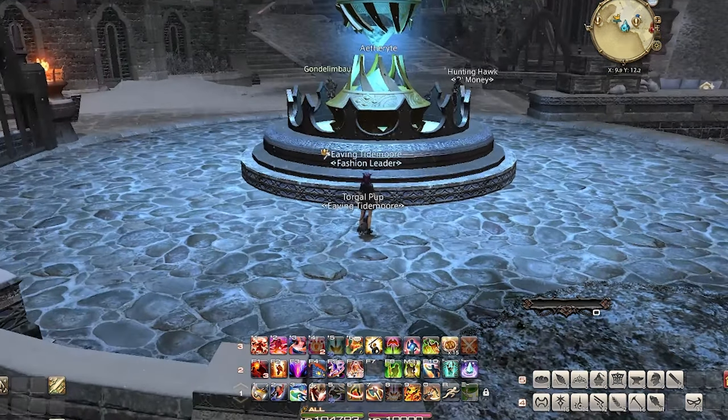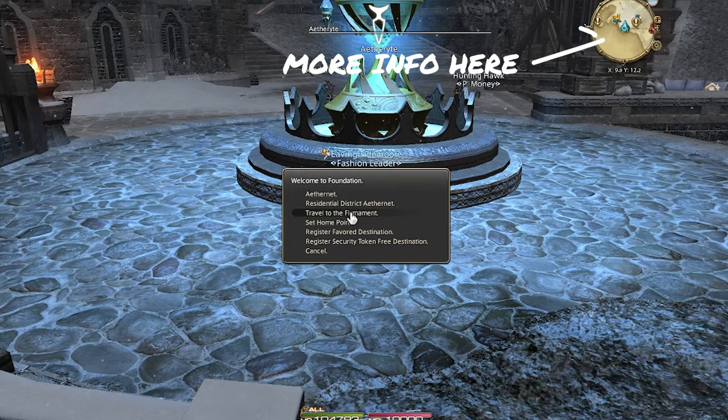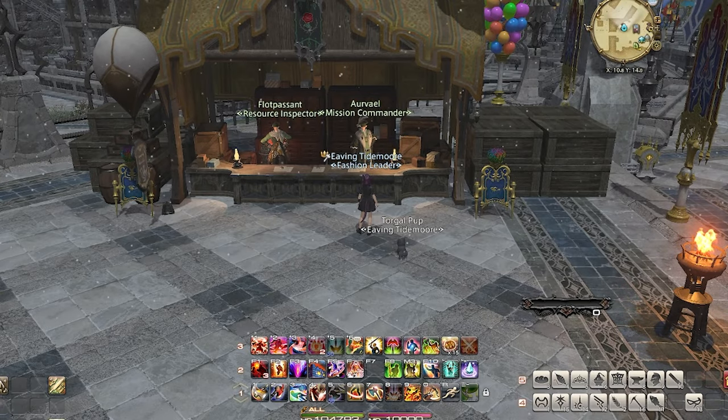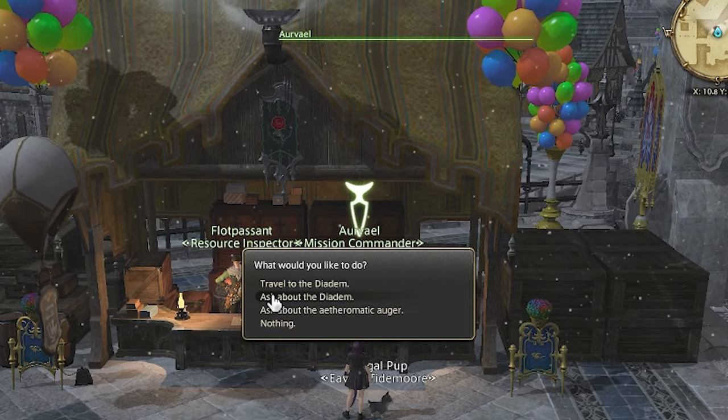In order to start, we need to head to the Firmament from Ishgard. If you need help unlocking the zone, you can check out the video on top where I show how to unlock it. Once we enter the Firmament, you'll want to go talk to Arvel. He will unlock the Diadem. Just talk to him once more and you can now head over to the Diadem.